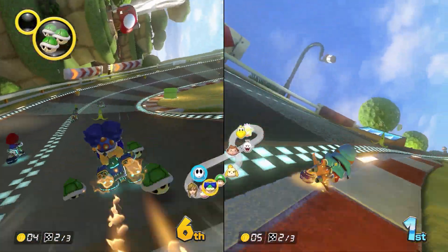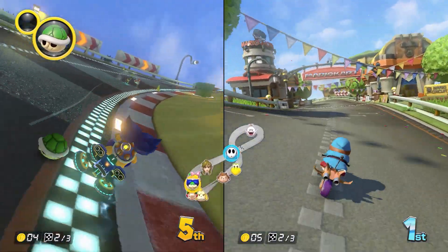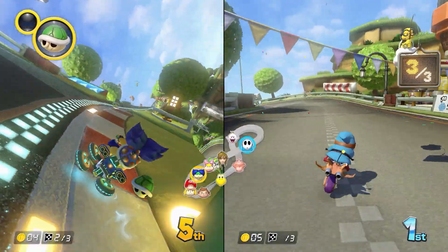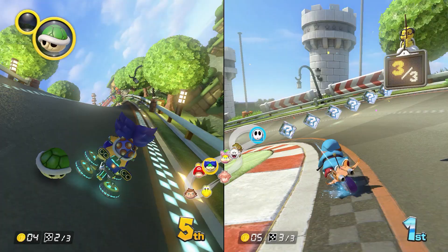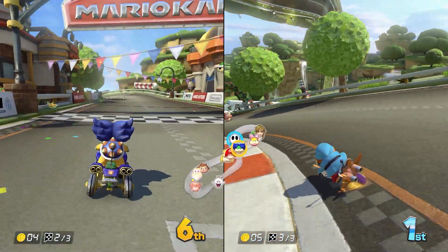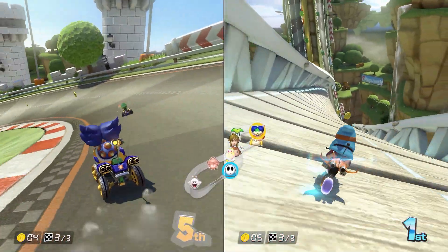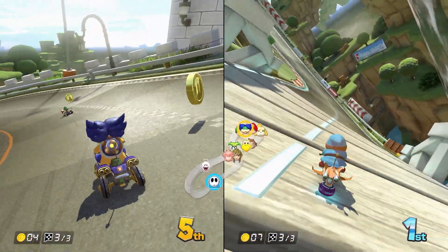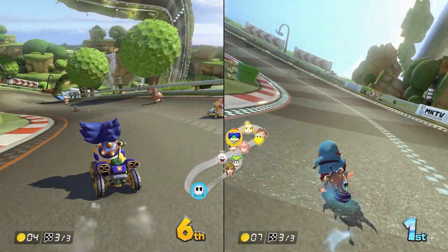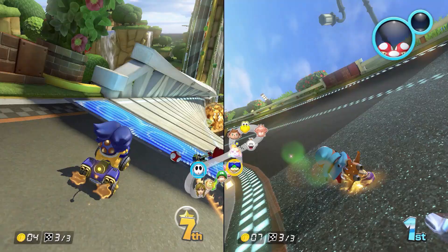There's a bomb coming up behind him. It's a tough race here folks. He threw a bomb — I don't think he got anybody there. Ludwig's in fifth, Shy Guy is hanging in at first. It's quite the track — a lot of curves.